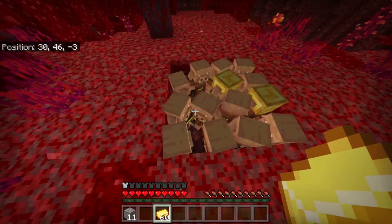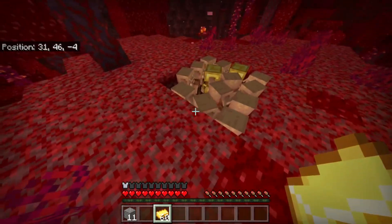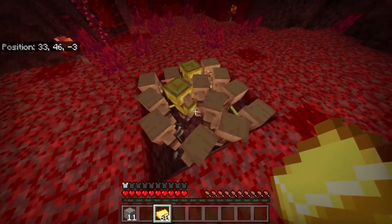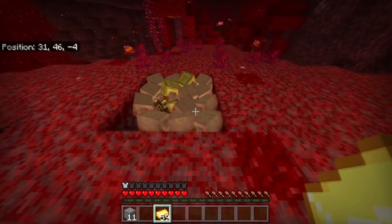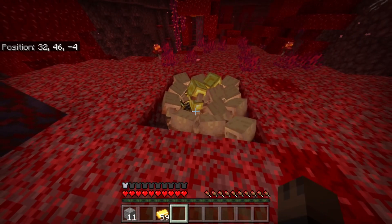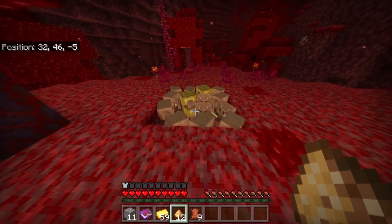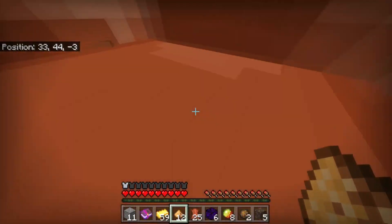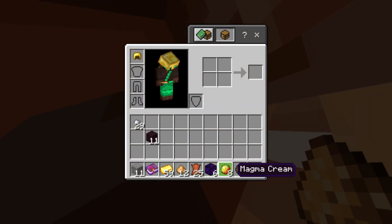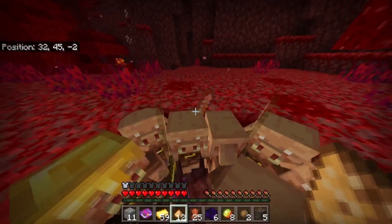According to YouTube legends who have been putting out duplication glitch videos, all I need to do is take this gold ingot and drop it in — they will all pick up the gold ingot, and you'll be greeted with all of these items for only one gold ingot. I came up and hopped in and got a whole bunch of leather, crying obsidian, magma cream, fire charges, soul sand, and a soul speed book.